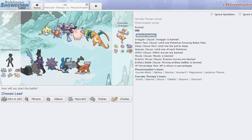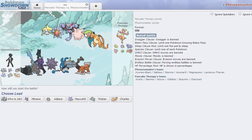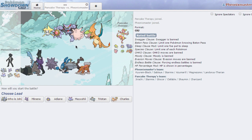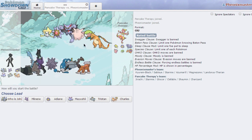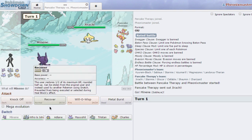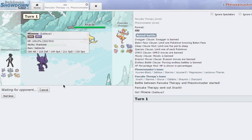This guy has a pretty weird looking team. He has Shaymin, Gliscor, and probably Mega Charizard X — could be Mega Charizard Y but I'm not sure. I think this is Mega Charizard X. He's gonna lead off with Gliscor — actually he leads off with Jirachi, which is also pretty good for me. I can just click Knock Off here.